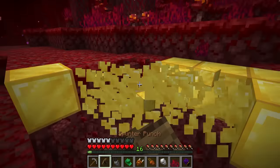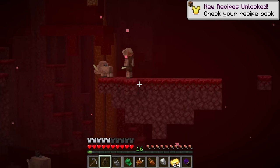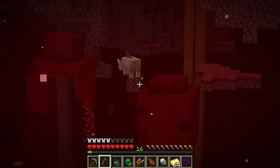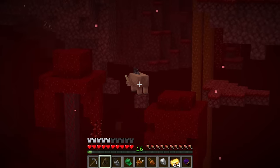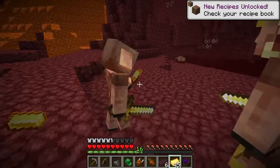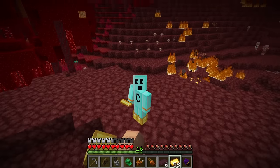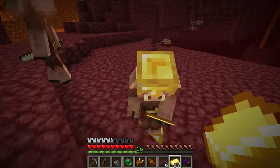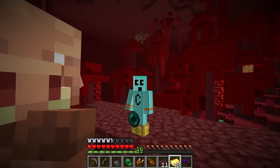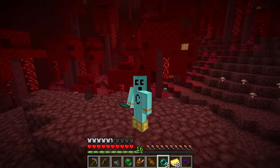I can turn blocks into gold to trade with piglins — that makes a lot more sense now. We'll get ourselves three stacks of gold here. Why is somebody floating by one single block? He's like 'how did I get here?' Ender pearls please, boys. Wait — if I drop gold ingots, do they not pick it up? Do I have to right-click them every time? Please sir, I just need one single pearl. Yeah, there's a pearl!